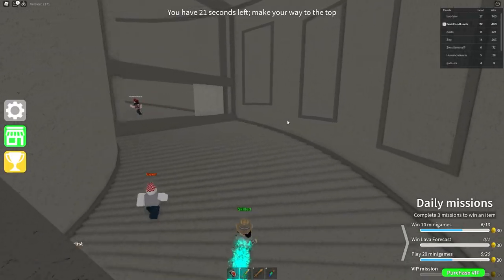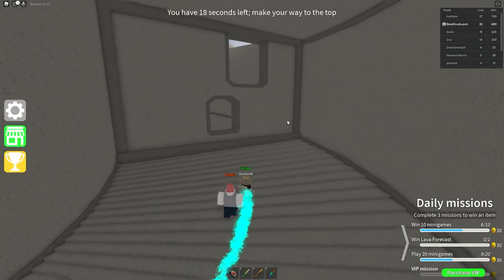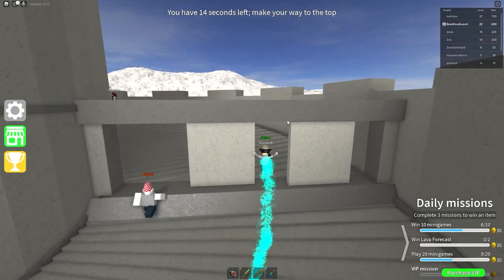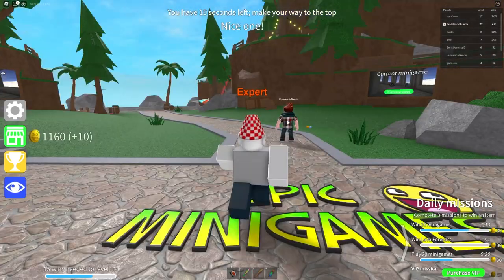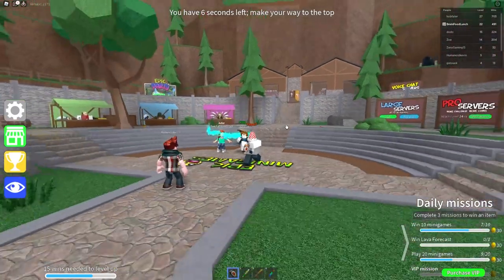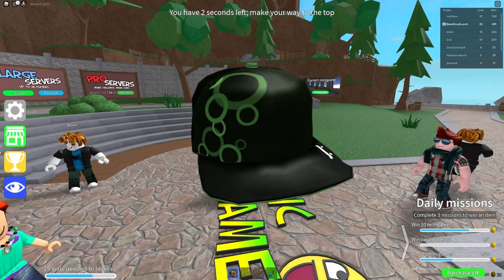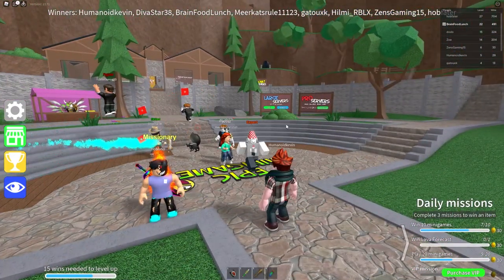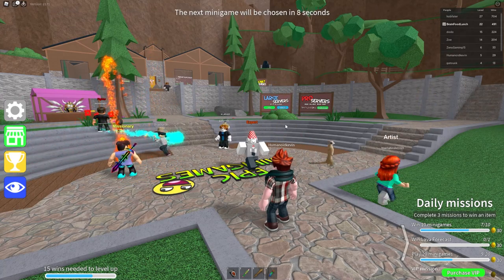Next up is mine and many others' least favorite hat in the series, the incredibly ugly Green Sidewinder. It even sounds ugly. Part of the reason this thing is so hated is because it was not 7 Robux, but rather 30,000 — kind of a big jump. Being released a whole four years after the Purple Indie, this thing is gross. I mean, seriously gross. Why would you ever buy that? Here's a list of items that are 15 times better looking and way cheaper than what you could buy for 30,000 Robux.